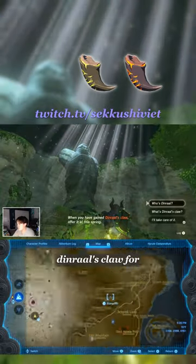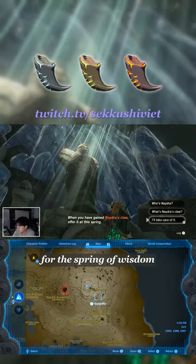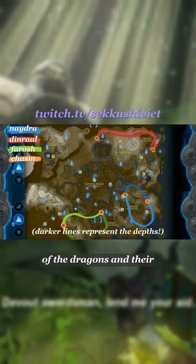Faerush's Claw for the Spring of Courage, Dinral's Claw for the Spring of Power, and Naja's Claw for the Spring of Wisdom. Pause now for a map of each of the dragons and their travel paths.